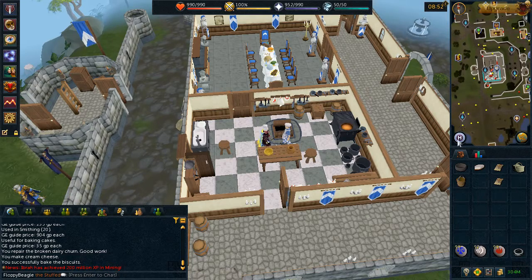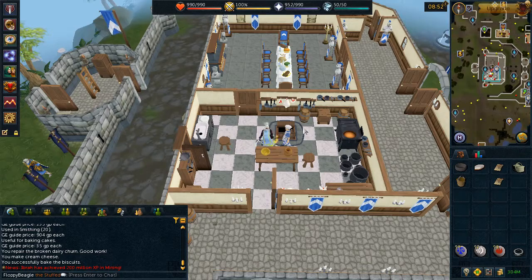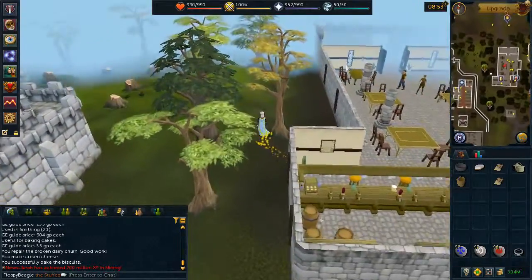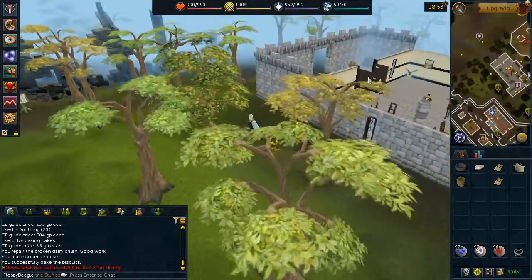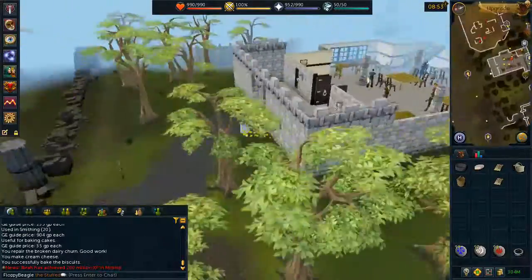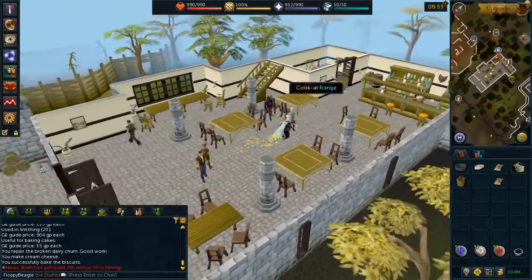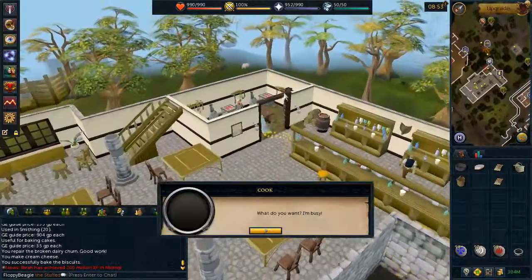Lastly, head to the Jolly Boar Inn, northeast of Varrock. Speak to the chef and choose the first chat option.